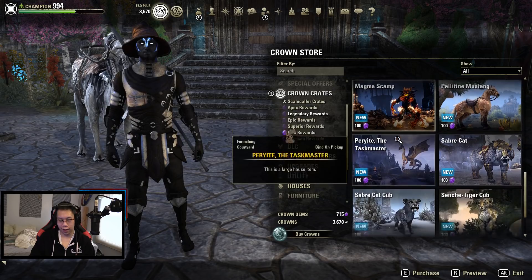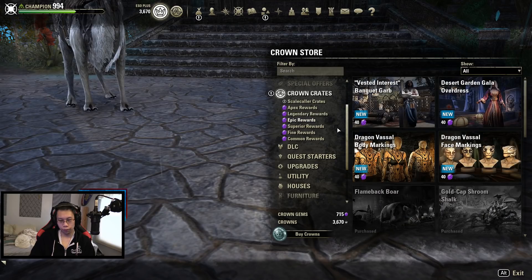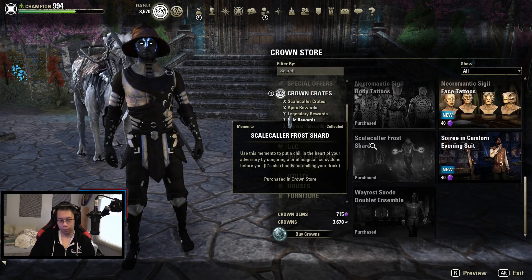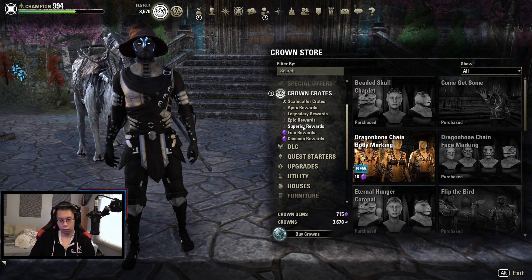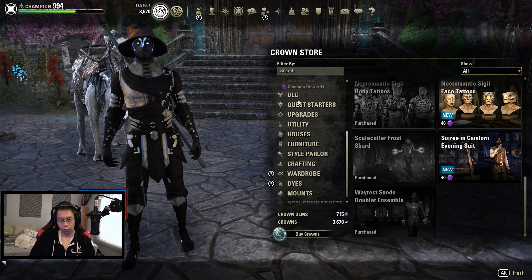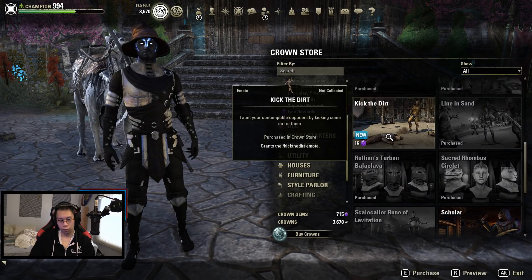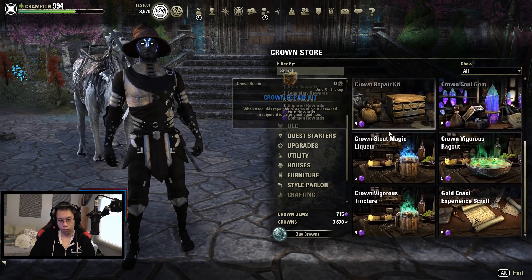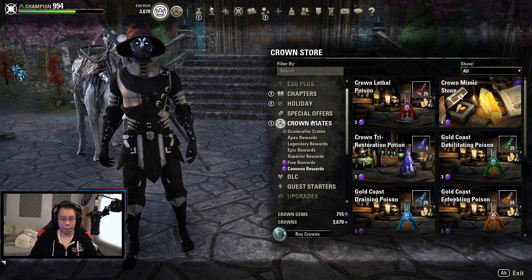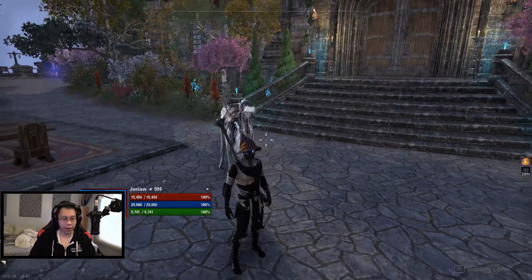Magma Scamp — that's kind of neat. I wish they had cool things like target dummies in here too. But overall I'm kind of happy we got a mount for this season, and yeah it's the camel.